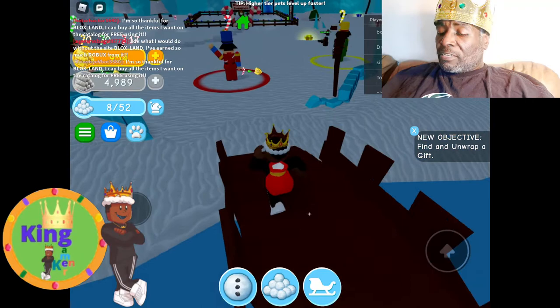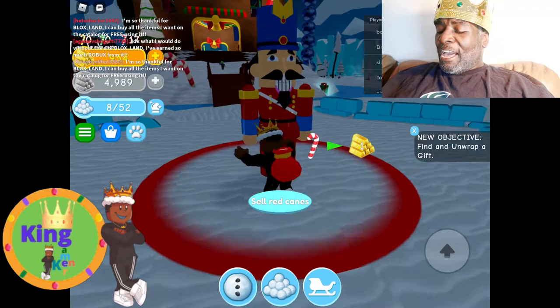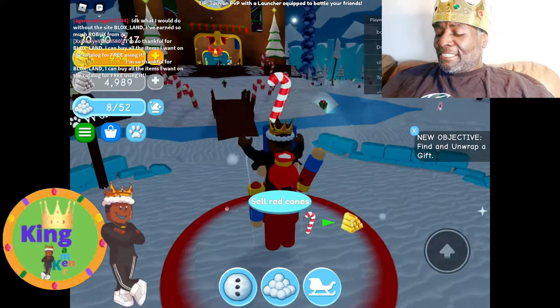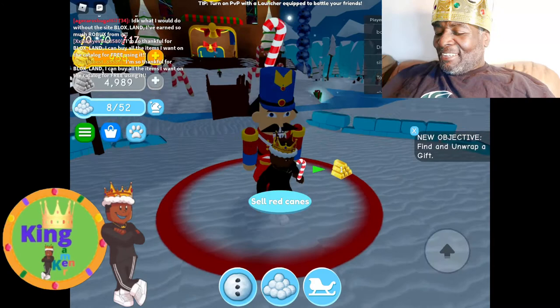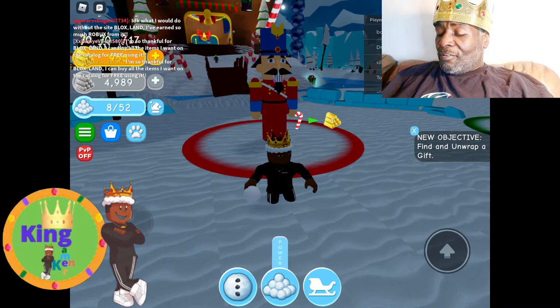Look at this toy soldier guys — watch this, he's gonna wave. Hey, how you doing? I'm right here! Hey, I'm right here, look down at me. Wait, am I kicking this guy? Look right here guys — look at his teeth, they look crazy! Let's see if we can hit him with a snowball.